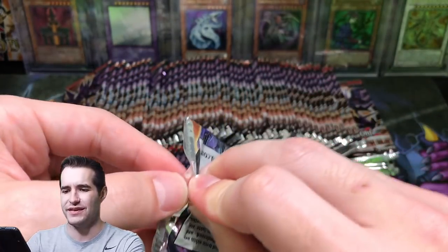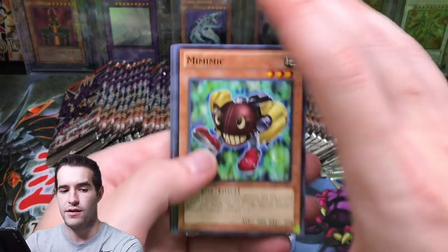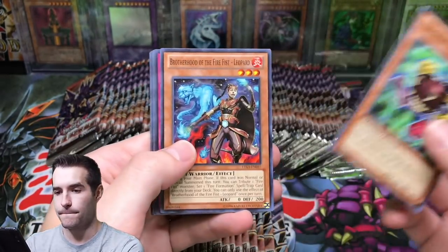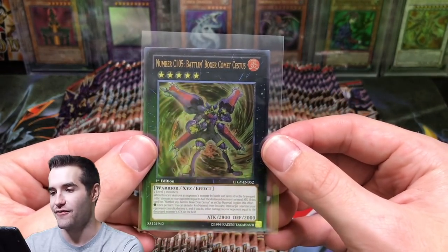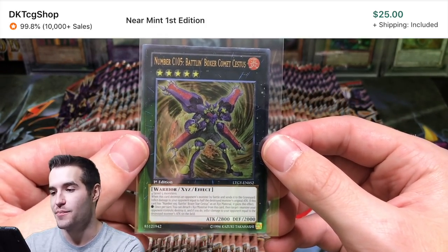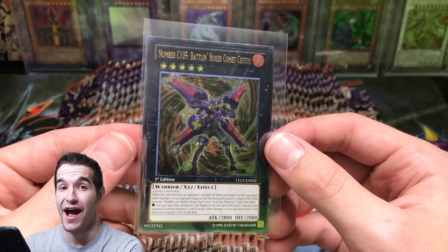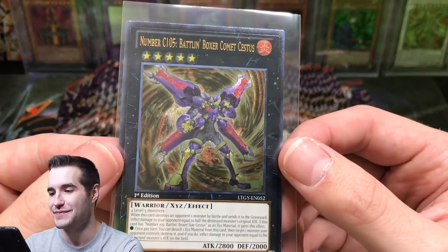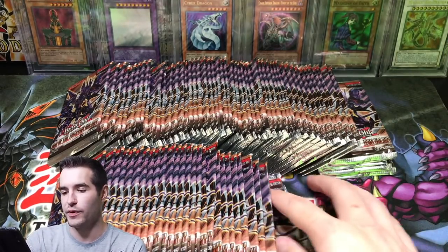I don't know what the ratios are for Lord of Tachyon Galaxy - if it's normal Zexal, then they're not too easy, maybe like 1 in 24 or something like that. Number 69 - oh, is that back-to-back Ultimate Rares? Are you serious? Number C-105, Chaos Number 105, Battle Unboxer Comet Cestus - Ultimate Rare. Back-to-back Ultimates! That's a cool looking card - back-to-back Ultimate Rares.